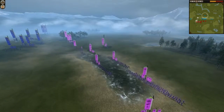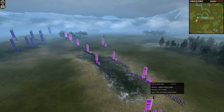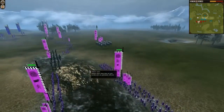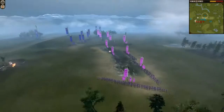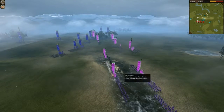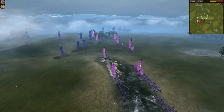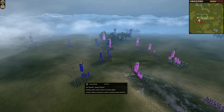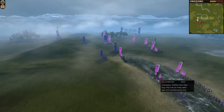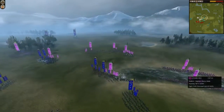My opponent deployed right in the middle of this pool area, probably thinking it would slow down my cavalry — and that's true, but it's really too small to be of any effect. I went ahead and charged forward, taking some pretty heavy losses from my opponent's matchlocks, but now I'm coming into melee.